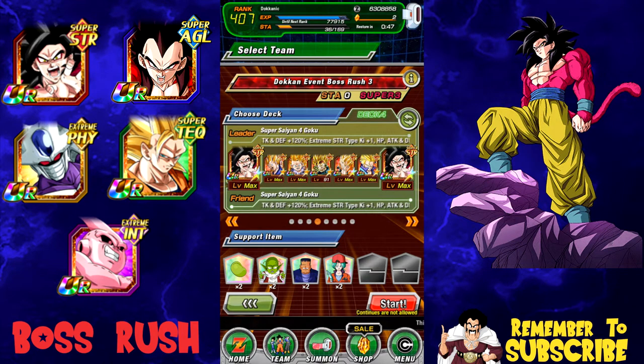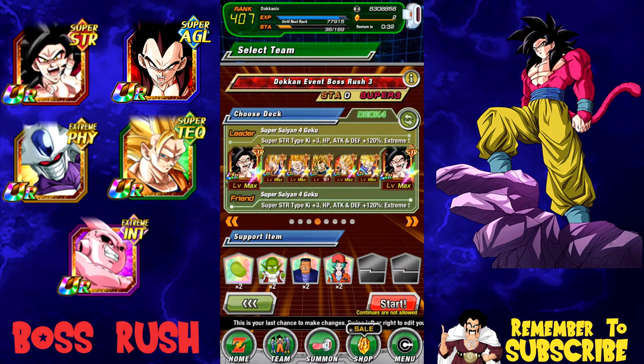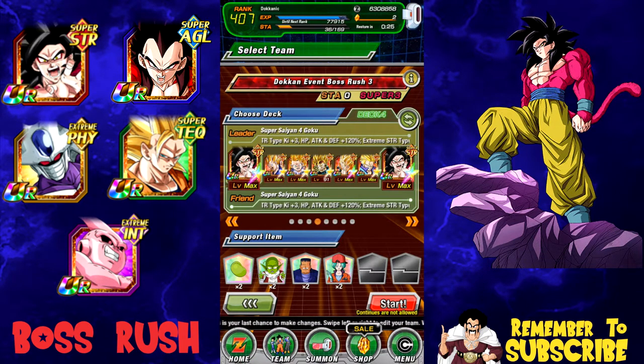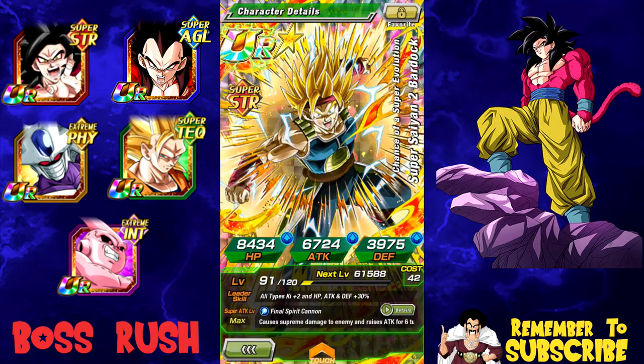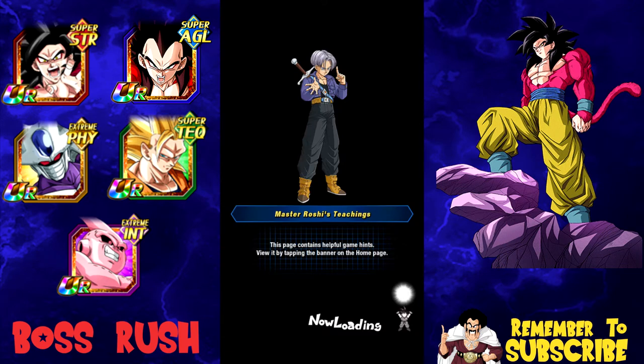My Super Saiyan 4 Gokus are both 100%, my Gogeta is 100%. The Super Saiyan 3 Goku is at 100% but I have him at crit level 20 with near-max crit and almost max health regeneration. My Vegeta has basically nothing in him — I just fed one HP into him so he'd have that star. Vegeta is here for damage reduction, SS3 Goku links with SS4 Goku, Gogeta is for tanking at 100% and damage output against agility types.